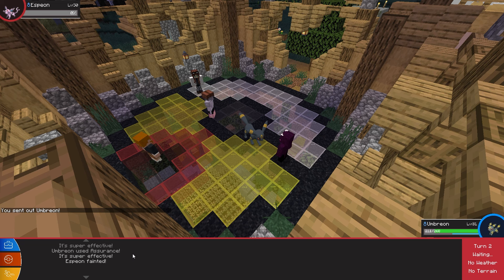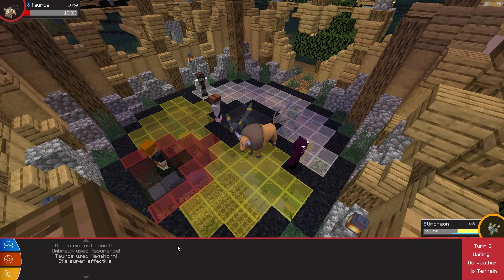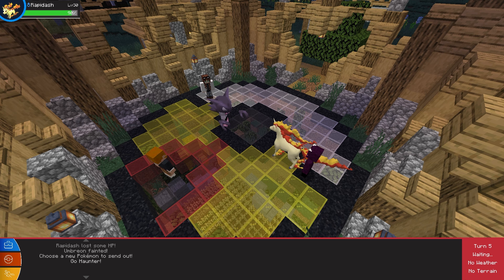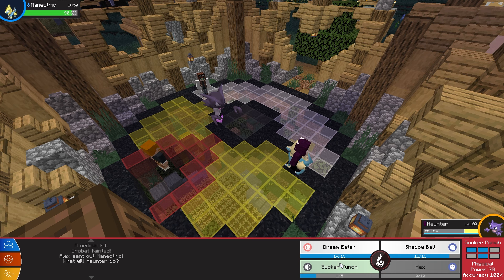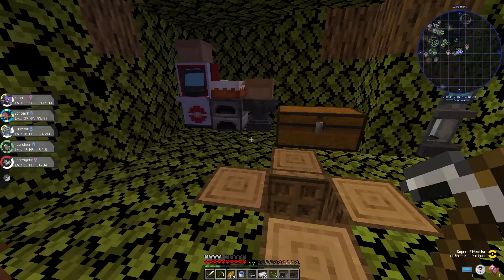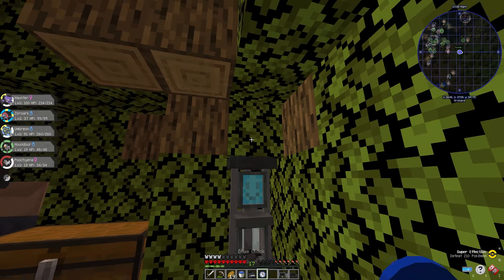Espeon was first up — Umbreon used Assurance and sent him straight to the back rooms. Tauros was sent out next; I used Assurance again and got him down to 14% HP. Alex used Megahorn, and it really hurt my Umbreon, but his Pokemon fainted after his go. Alex then sent out a very handsome Rapidash, which looked very intimidating and knocked out my Umbreon with Play Rough instantly. I hadn't healed my Pokemon beforehand, so we were in for a tough battle. I threw out my Haunter again and one-shot Rapidash and Crobat. Next up was Nectric — I used Sucker Punch and stuck him down to 23% HP. Unfortunately, my Haunter fainted, so I decided to forfeit the battle. I lost — but maybe I would have won if I had healed up. Trust me, I will get my revenge on Alex.